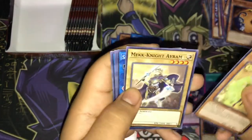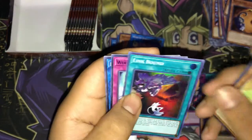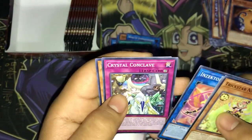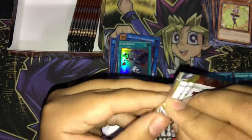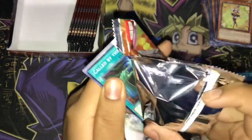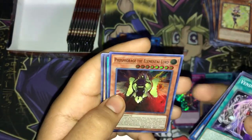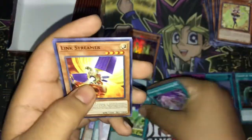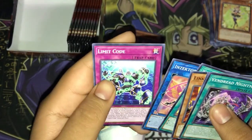We have Trickstar Nightshade, Mech Knight Abram, Shadow Construct, Restoration of the Monarchs, Link Bound, World Legacy Struggle, Injector, Picofalena, Crystal Conclave, and Background Dragon. Called by the Grave, Vandrea Nightmare, Ultra Geist, Kidoga, Phosphorus, Elementsaber, Lord, Trickstar Light Stage, Link Streamer, World Legacy Nightmare, Insectory Picofalena, and Limit Code.